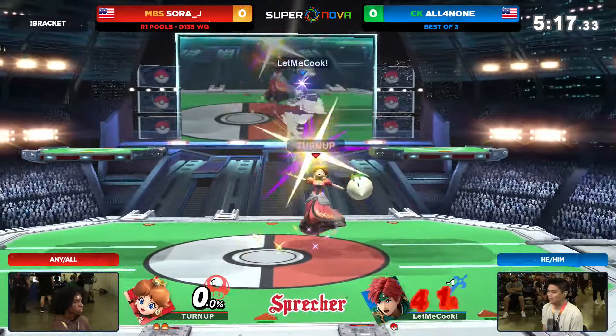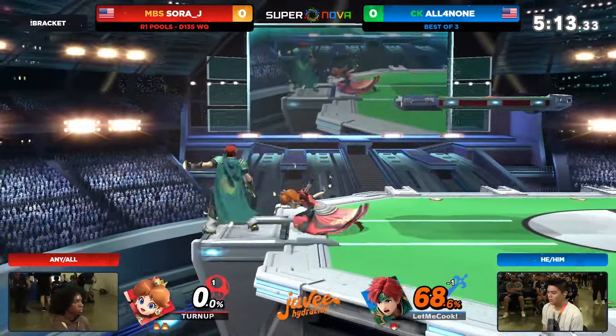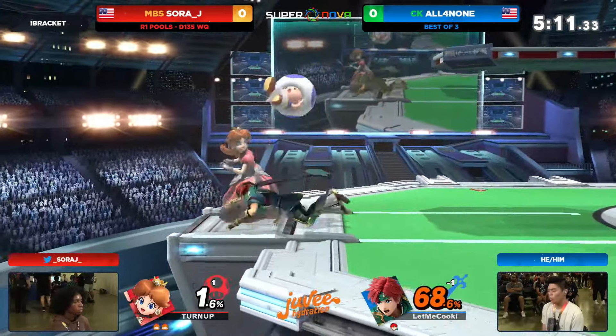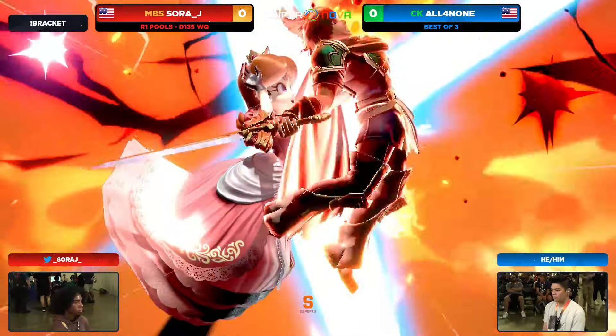Fighting with a 2-1 disadvantage right now, having to deal with something else. We're not going to get the up throw on the turnip that we need to continue that combo and convert, but that's okay, SoraJ. There it is.